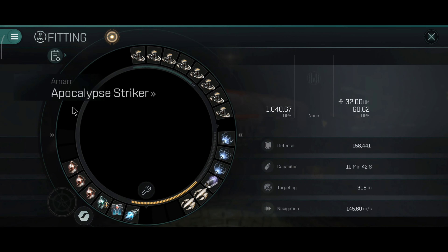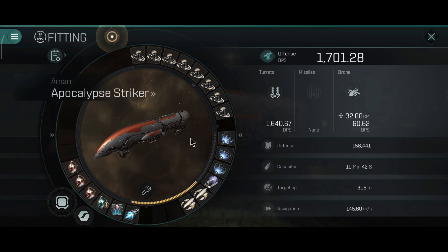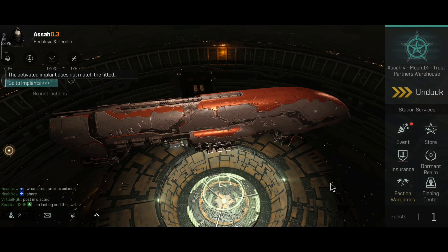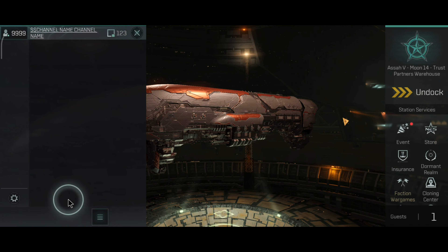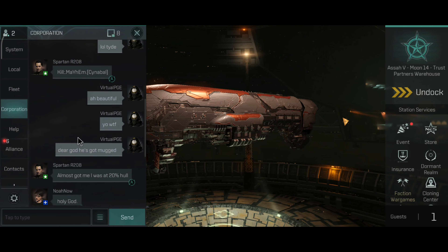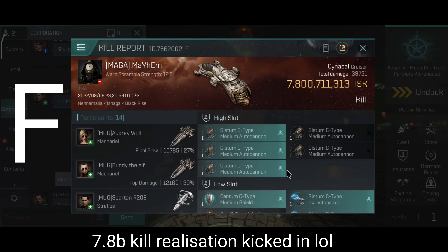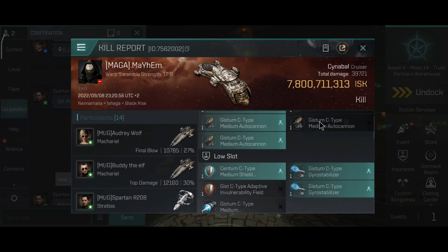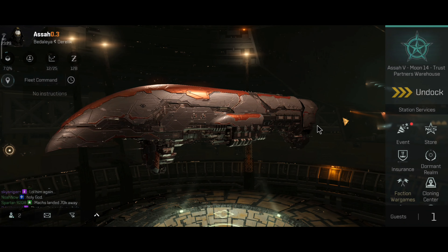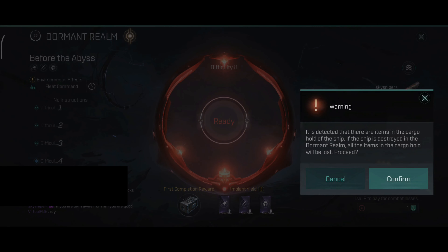I will be flying the Apocalypse Striker — not with this build, this build is for something else — but I will fly this ship with a modified build specifically made for the Dormant Realm. So far I can tell you that it wasn't really as difficult as I expected. I expected it to be a lot more difficult, but if you have the right tactic then it really is not a big problem.